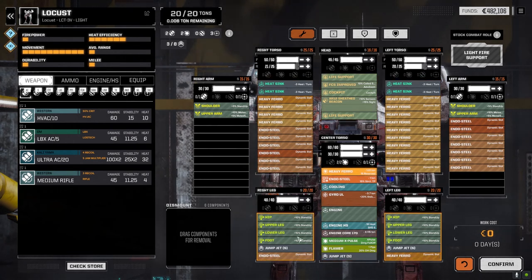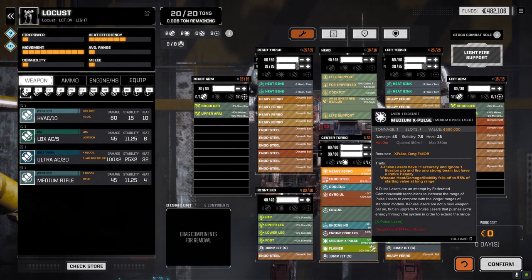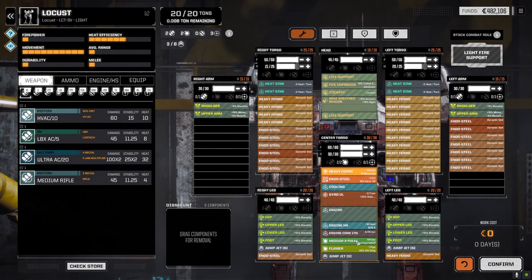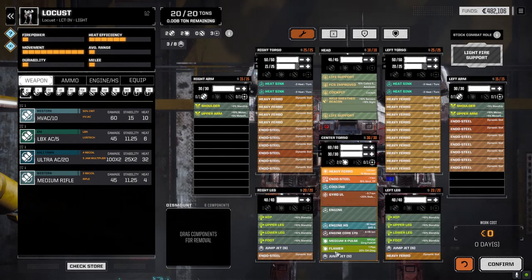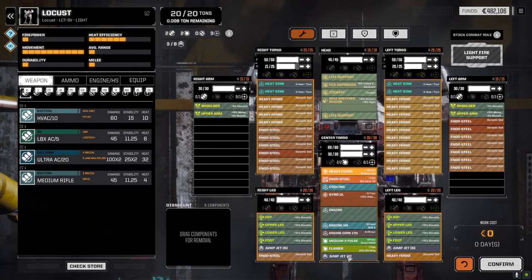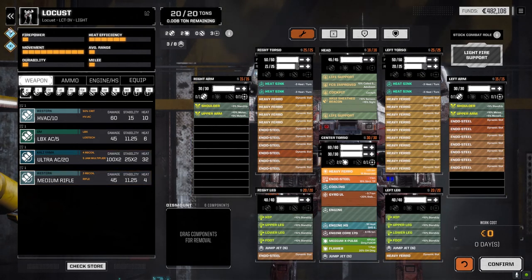I use the X Pulse elsewhere — I'll show you that in a second. This is how it is right now. If we can pick up another Medium X Pulse — we do have a Medium Pulse Laser we could put in here — but I want to leave this as it is for maneuverability's sake. If we can pick up another Medium X Pulse it would definitely replace the flamer and a couple of jump jets.